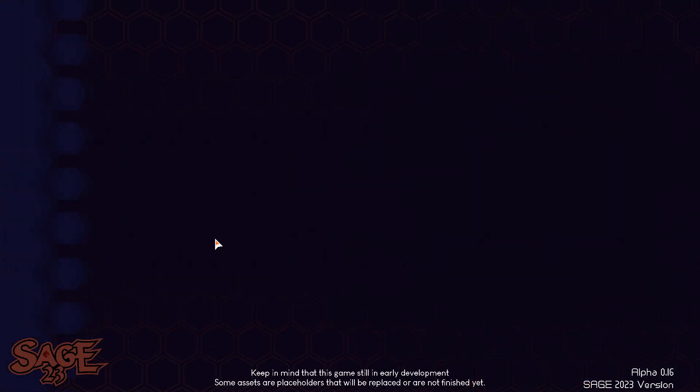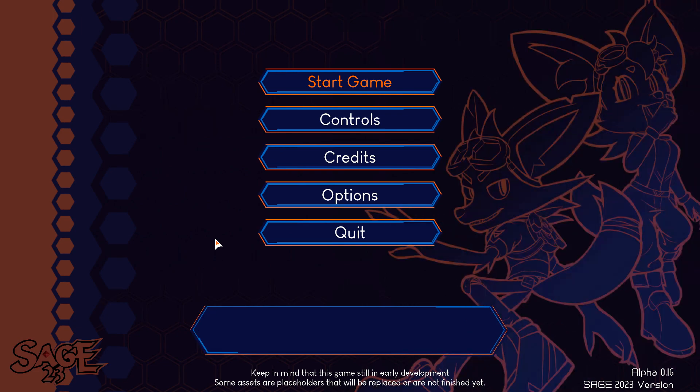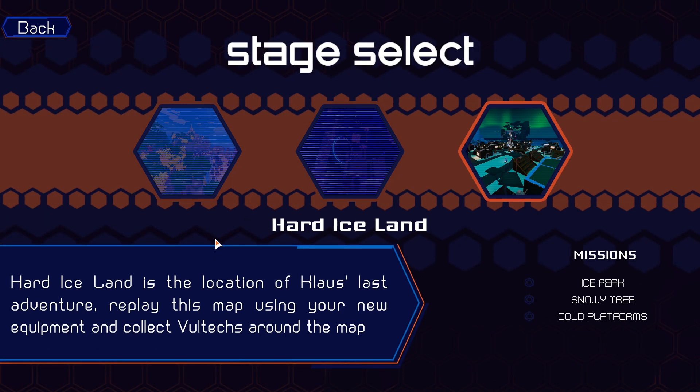Hello everyone, welcome back to Sage 23. We are here with session 4, and we are going to kick this off with Cosmo Vulpes.